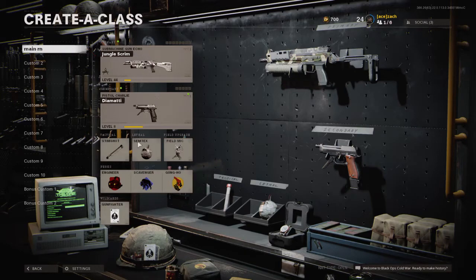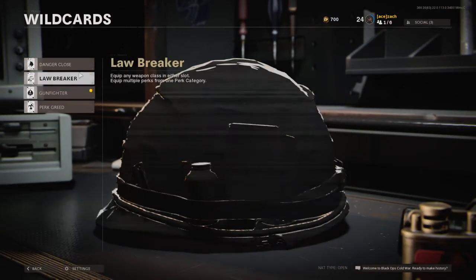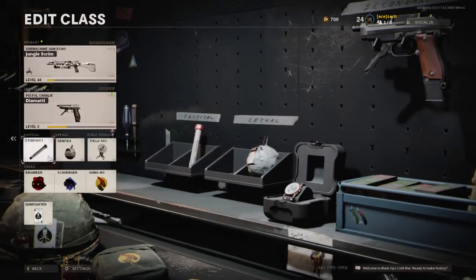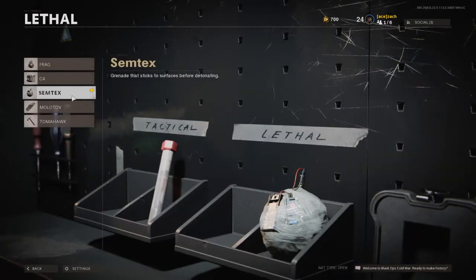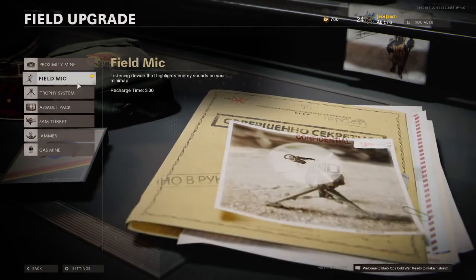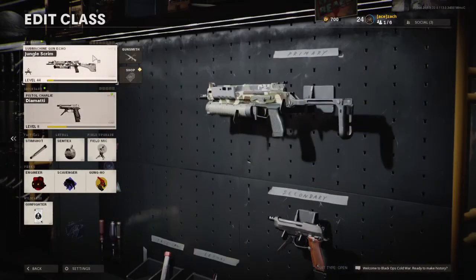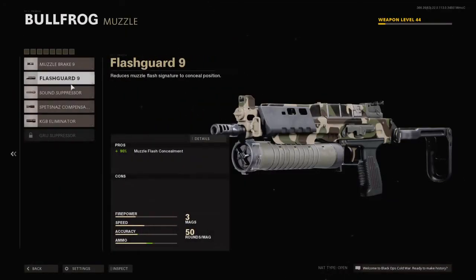First off, you need to change your wildcard to Gunfighter so you can get more attachments. I'd recommend the Syntex equipment — they are just so overpowered this season. Like if it's close to anyone, you just think someone sticks. I'd also recommend the Gasmask, Fieldlight, and Proximity, but that's really down to preference. The main point is you can have more attachments and you really need to have that on.